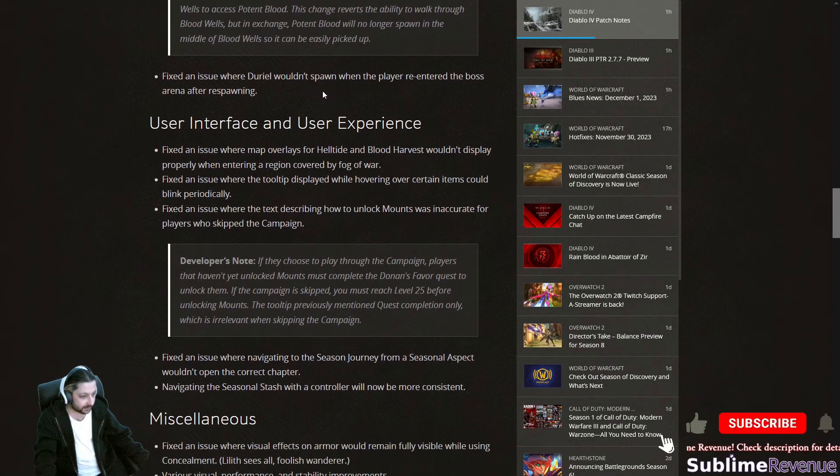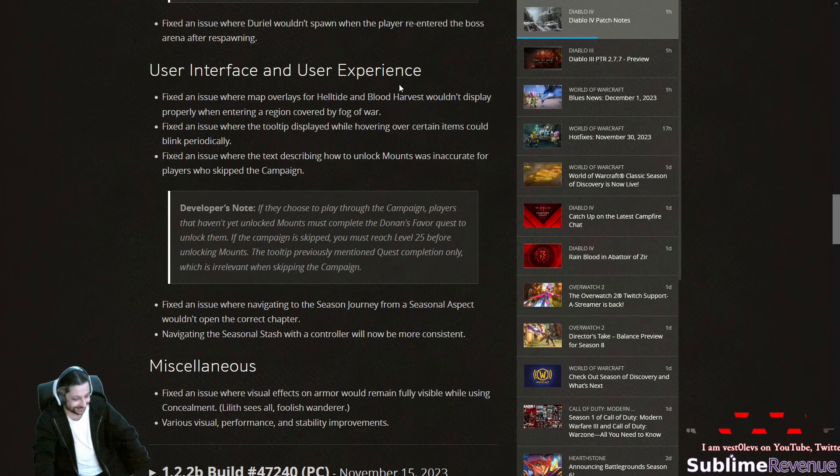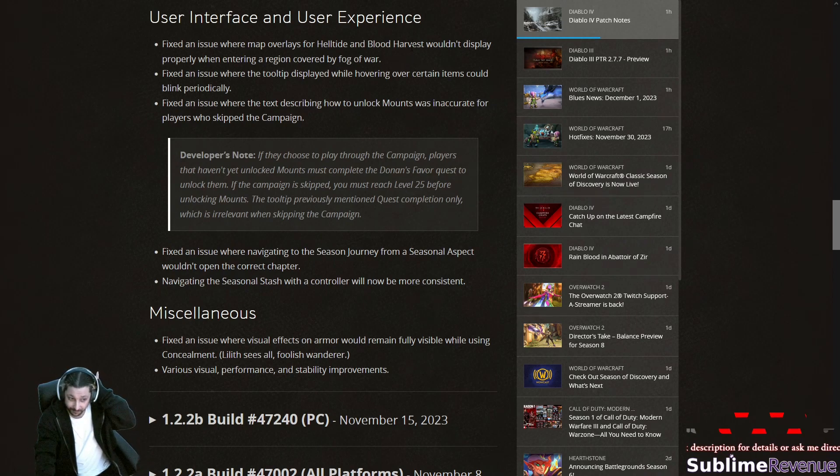Fixed an issue where Duriel wouldn't spawn when the player re-entered the boss arena after respawning. Fixed an issue where map overlays for helltide and blood harvest wouldn't display properly when entering a region covered by fog of war — though they did remove fog of war, so I guess this refers to areas you've never visited before.